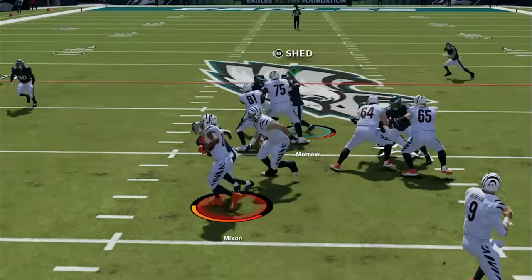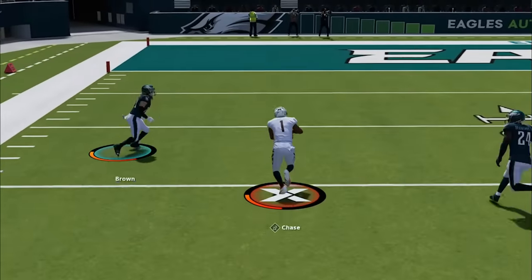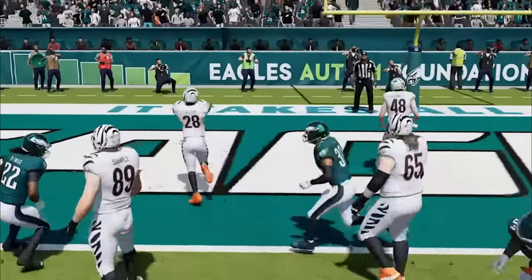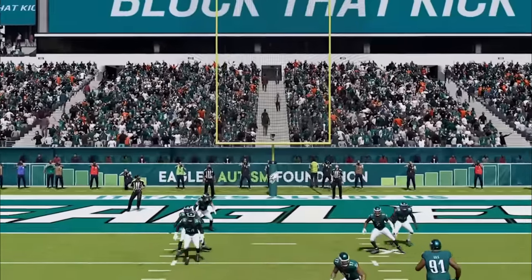I send the house on the first play to push him back, and since that works so well I do it again on the next play, but he has the perfect play dialed up for it as he flips the field with Jamar Chase on a deep crossing route to get inside the 5 before scoring quickly to tie the game. Which is one of the reasons I'm using this offense — the Bengals have one of the most explosive offenses in the game, so my game plan is ball control offense and playing keep away.